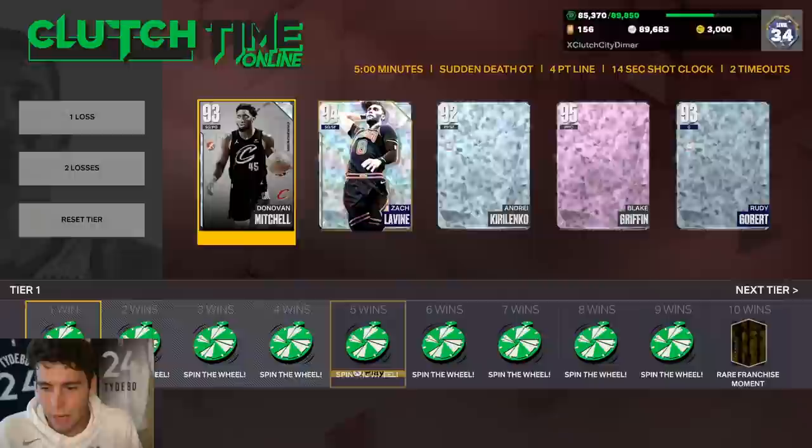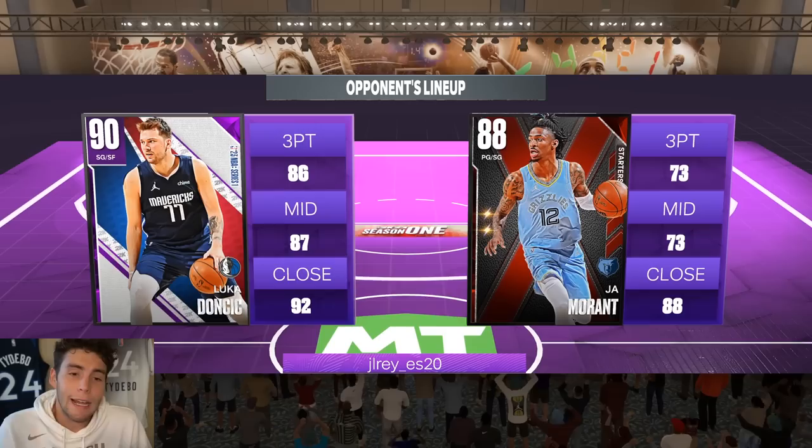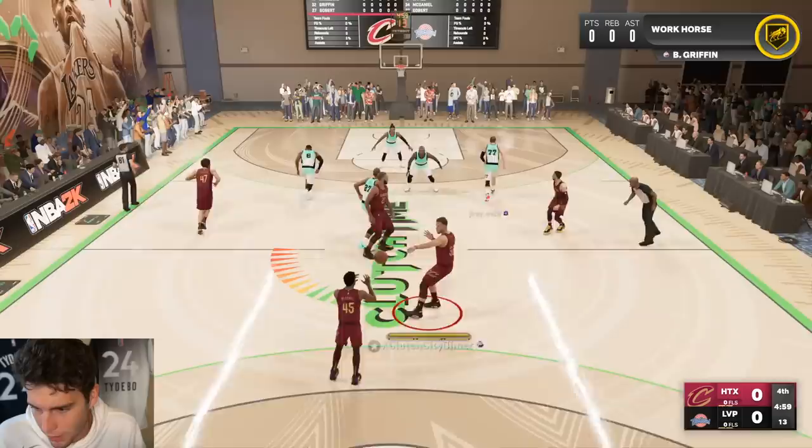We're gonna play Clutch Time online just to make sure he's the real deal. Who are some other top point guards? You got the trophy case Derrick Rose, Steve Francis, you got Pink Diamond Steph — but outside of those guys, Donovan Mitchell is right up there. My opponent has Ja Morant, Luca Doncic — he's got a decent team. I'll probably get into freelancing after a couple possessions.